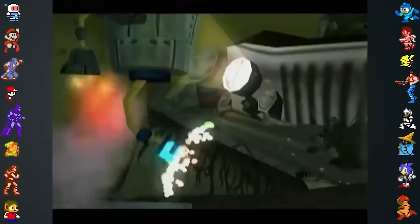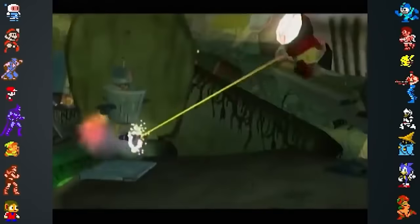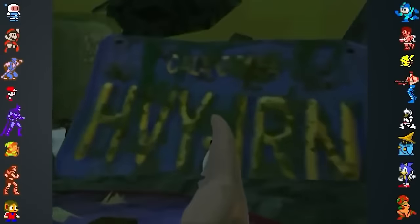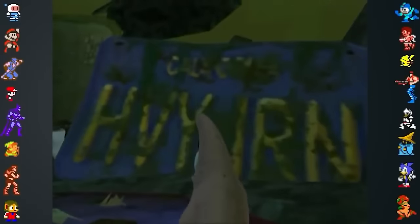The developers included another reference to their studio in the Shell City Dead Ahead level. A license plate can be found among the piles of garbage that reads H-V-Y-I-R-N, an abbreviation of Heavy Iron.